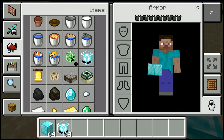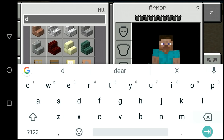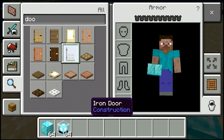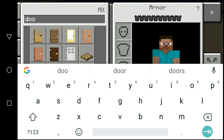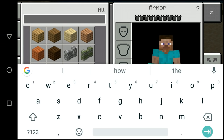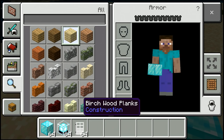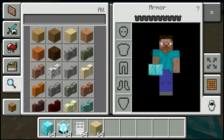I will take this in creative mode. I will never say I am in creative mode, so I am telling you now — I am in creative mode. After that, you have to take a good door. I have taken a good door here. And second, you can take any blocks — you can create a room type.